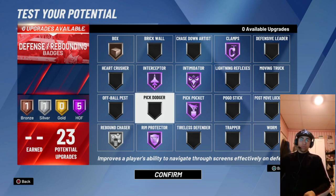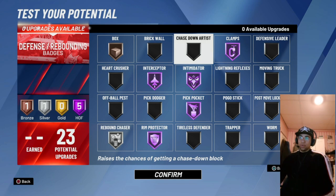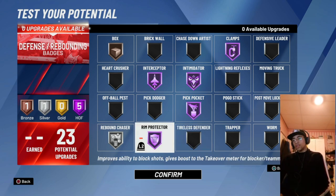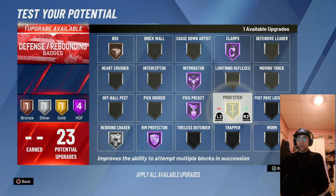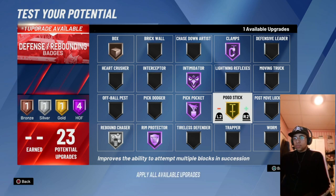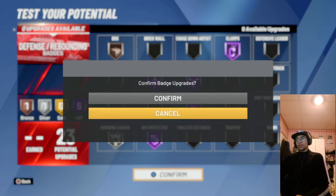I don't use big defender because I'm guarding bigs. No brick wall because I play with guards who iso so I don't need to set screens. If I play 1v1 on the stage I swap interceptor for pogo stick — I only change this for stage 1v1. But interceptor is my go-to badge so I keep it on Hall of Fame for regular play.